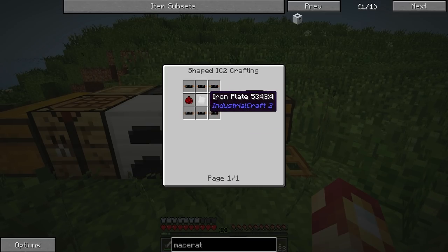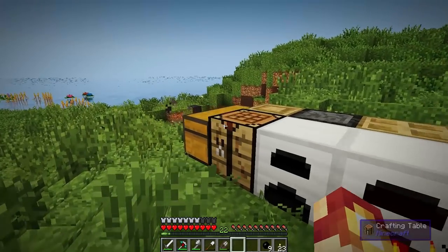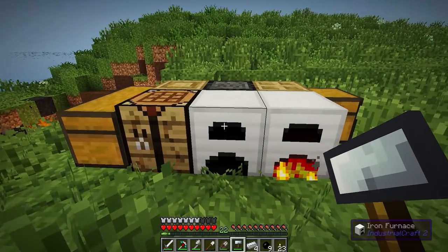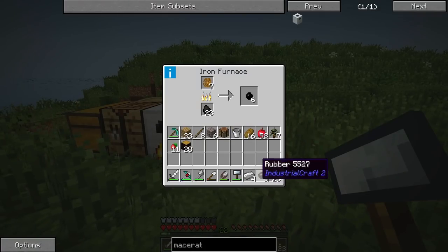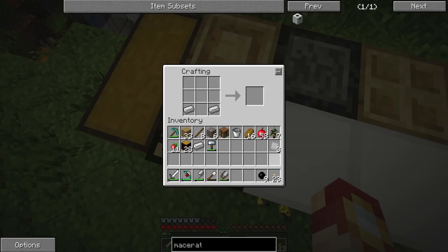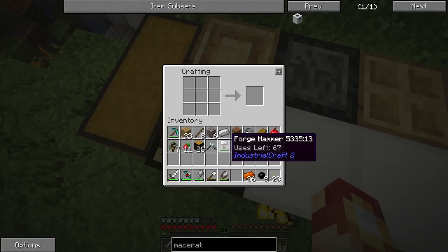We're going to need flint, cobble, a basic machine casing, and then an electric circuit. The electric circuit is going to be really what's most required. This is pretty cheap if you ask me, but we've got to make these copper plates which we need cutters for. I have pretty much everything I'm going to need. We're probably going to have to smelt some more iron, which I really should be throwing in the smelter because it was doubling it - but that's what this macerator is going to do.